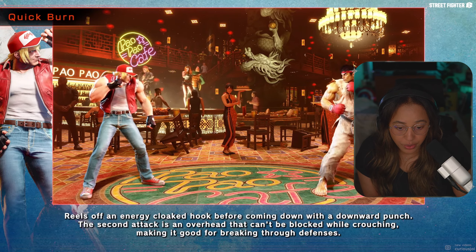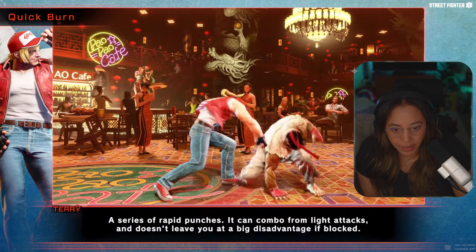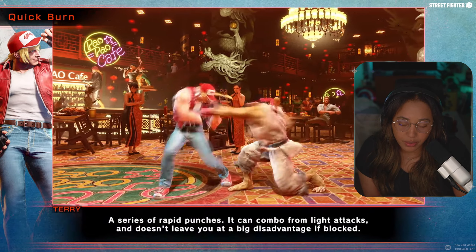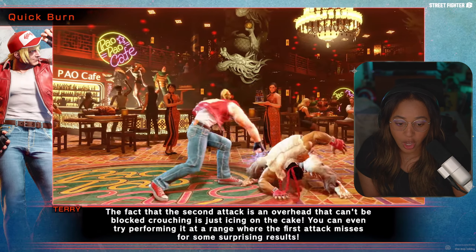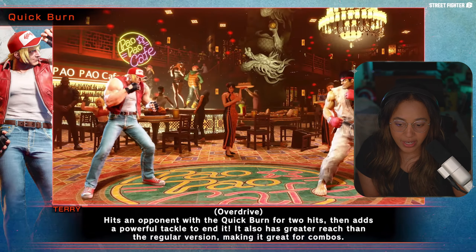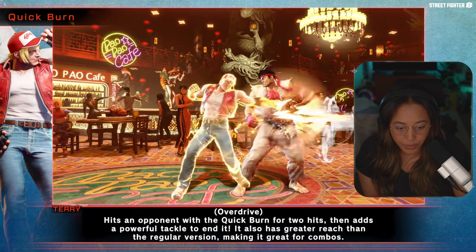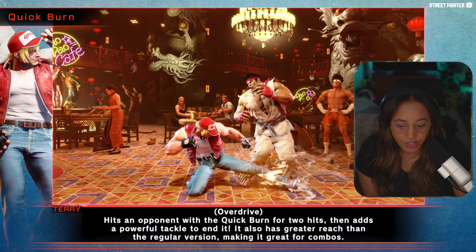Quick Burn: reel off an energy-cloak hook coming down to a downward push — that was so fast. It's a series of rapid attacks; it looks like a target combo. The second attack is an overhead — yes, it's an overhead! I can't believe Terry has an overhead. The overdrive version hits the opponent with Quick Burn two hits and a powerful tackle at the end, great for making combos.